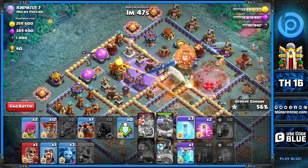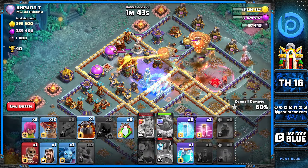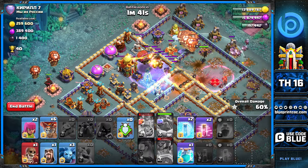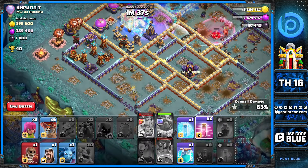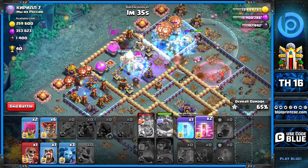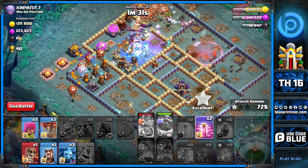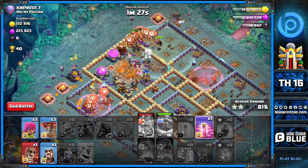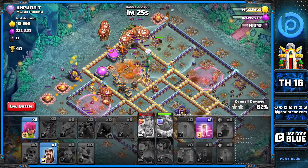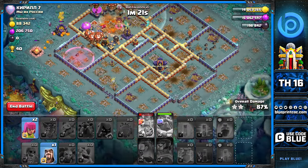We drop the headhunters and get ready for the warden ability, trying to catch the ice hound nicely so it can freeze later. Place the rage to cover the yetis coming out and also cover the loons and royal champion being added to that area. A clone on the right side — unfortunately we cloned the hound, try not to do that — but we still have haste spells to push through.